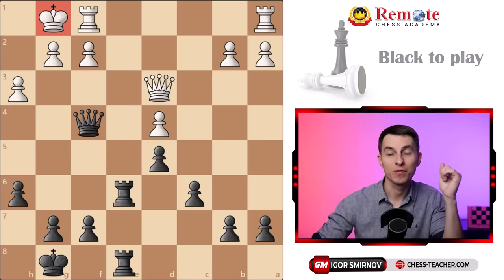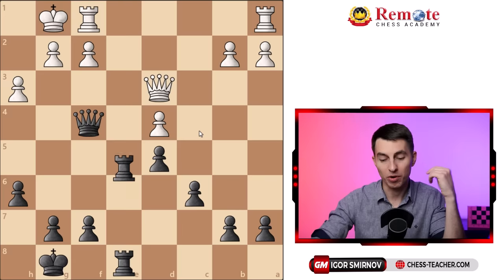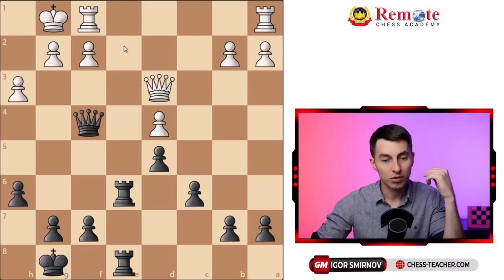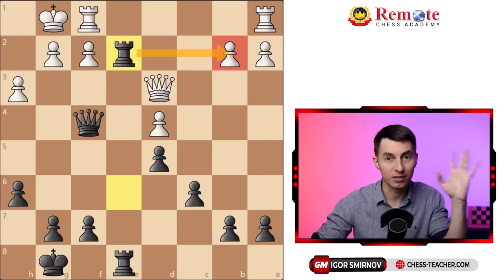So which moves would you consider here if you are playing black? How can you move forward and attack something? I can see one forward move would be rook to e4, which would attack this pawn, because we team up against it. So rook e4 is one option. Rook to e2 is the other one — this time we hit this pawn on b2. And again, we're happy to attack anything — a pawn, a piece, a king — doesn't matter.